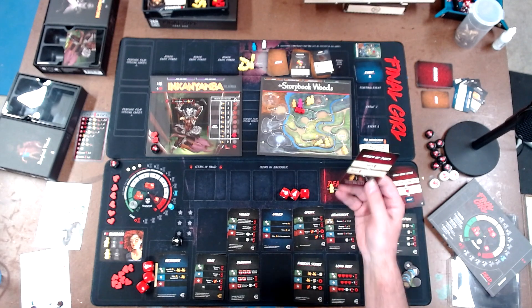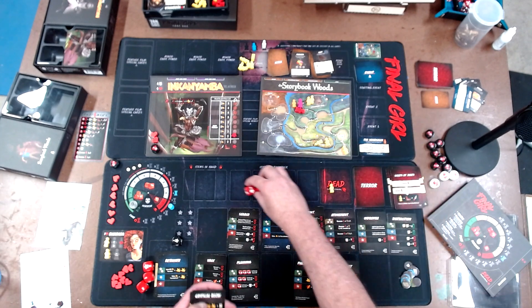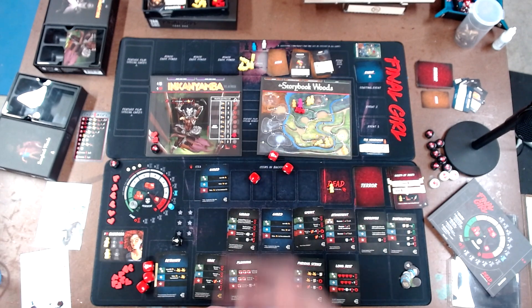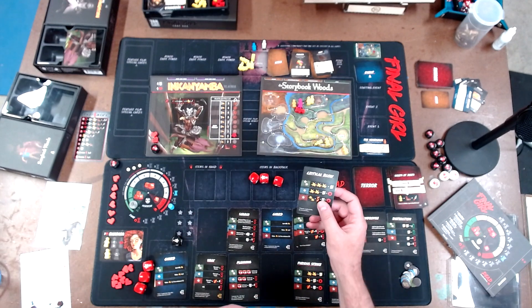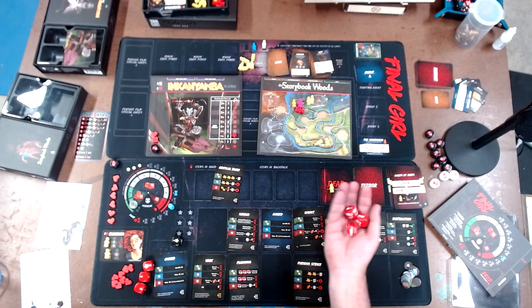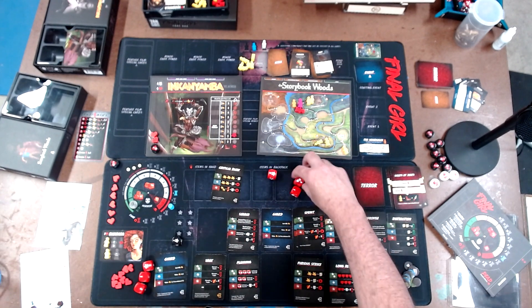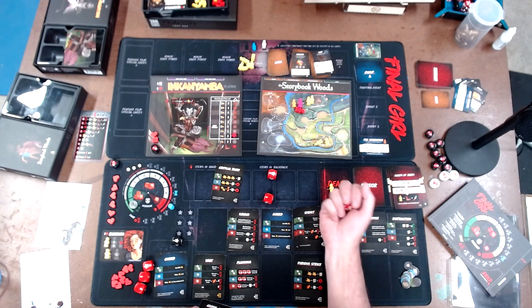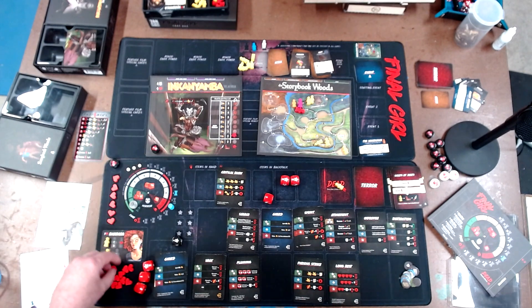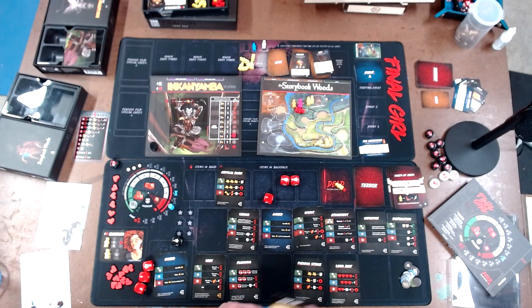He targets the Woodsman again, so I play guard and need a single star - I got it, so he does not kill the Woodsman. Now my turn - all I've got is critical blow. I really need two stars but I have a re-roll. I got one star - I re-roll one die and got another star. Two stars does three damage: one, two. We reveal to see if he gets any bonus health - he does not. Inkanyamba dies like the evil god he is!